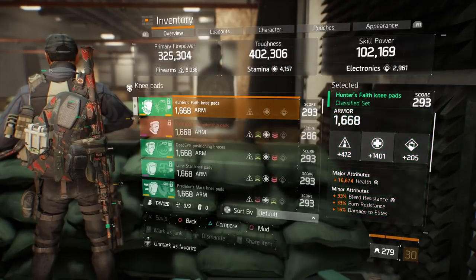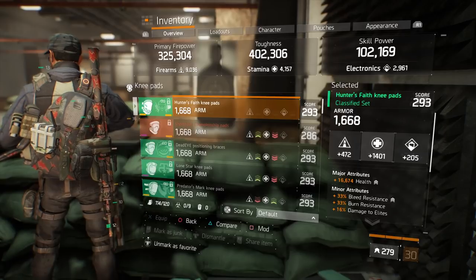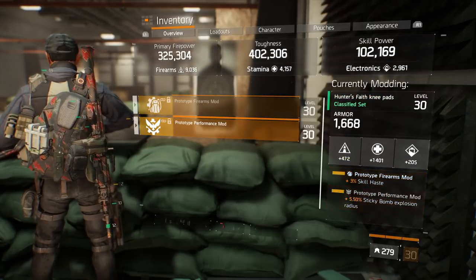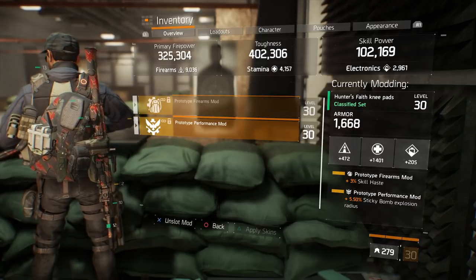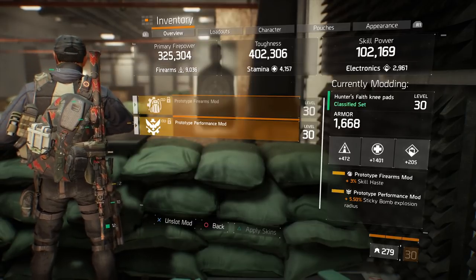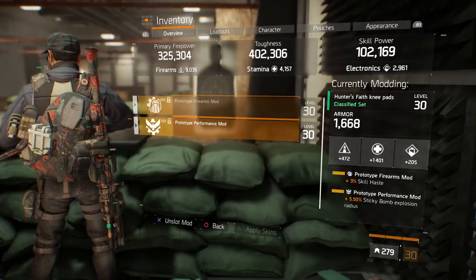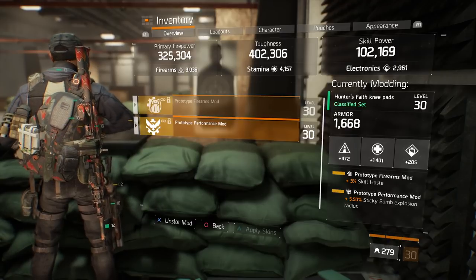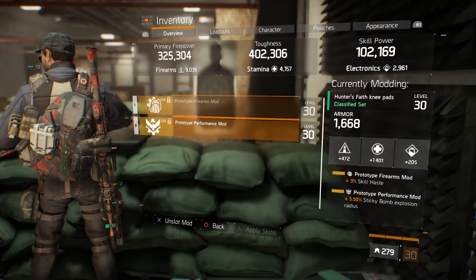The knee pads have health, stamina, bleed, burn, and damage to elites - damage to elites being the most important one, with the same mod. As a performance mod I use sticky bomb explosion radius because I run this setup with a flashbang. Flashbang works great for me in PVE, whether in a group setup or solo. This is really awesome, and to be honest there aren't many better options for the performance mod slots, at least from my point of view.